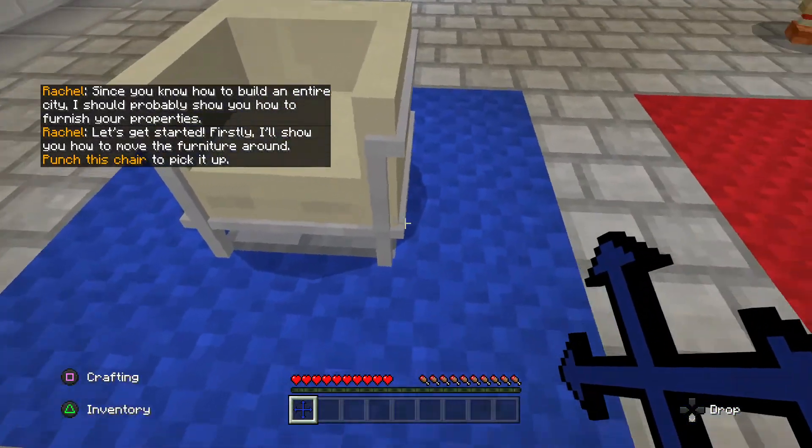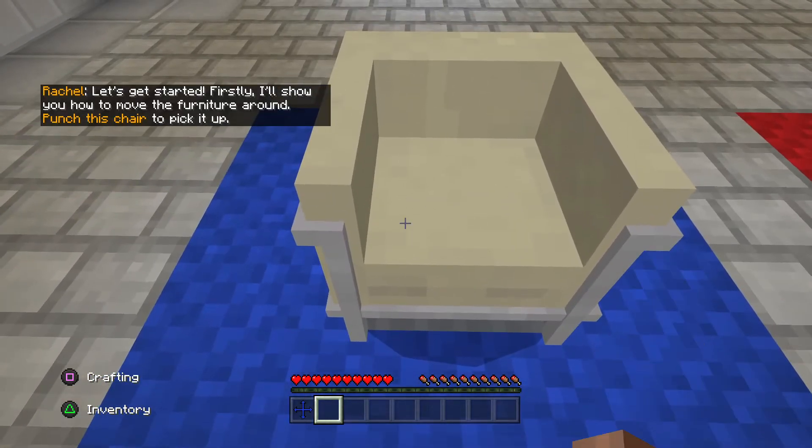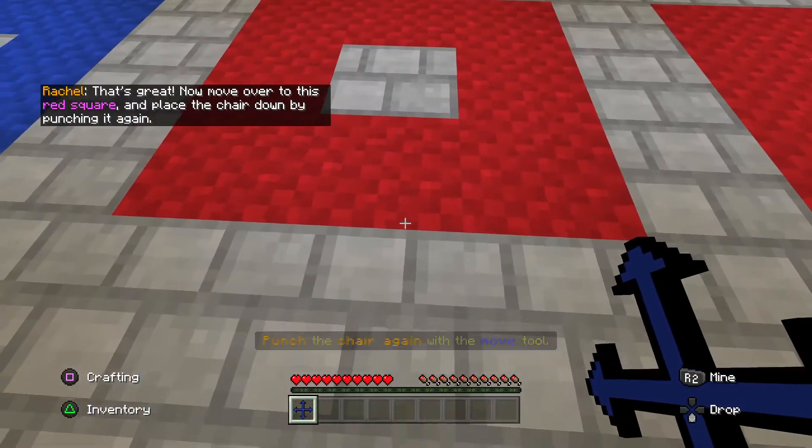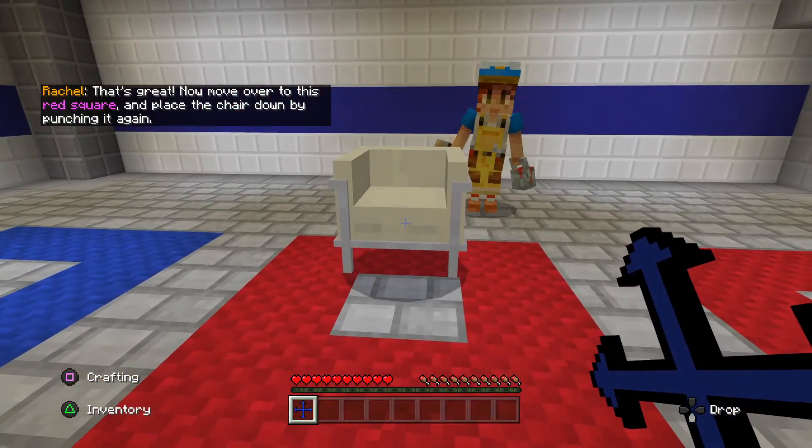Firstly, I'll show you how to move the furniture around. Punch this chair to pick it up. Now move over to this red square, and place the chair down by punching it again.